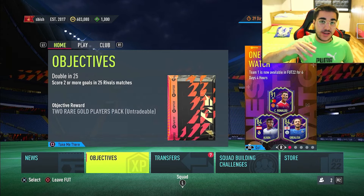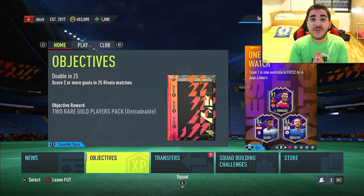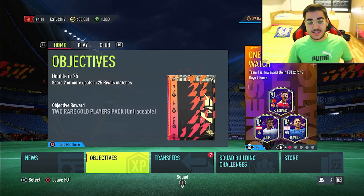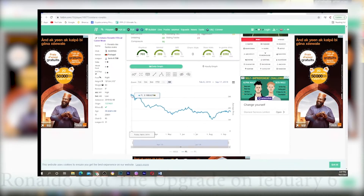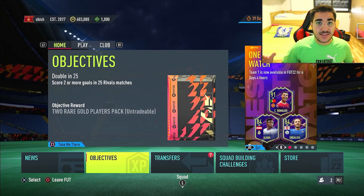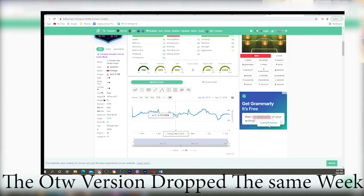My second tip is: sell the hype and never the news. Whenever you have the hype created around the player, whenever he scores, always sell the hype and never ever hold your card until he gets the upgrade. For example, say Alaba scores for Real Madrid — you're very happy, you bought the card for a good deal, and you're waiting for him to get the upgrade, telling yourself that Alaba is like 30k and whenever he gets upgraded to an 86, he will go to 100k. That's not usually what happens.